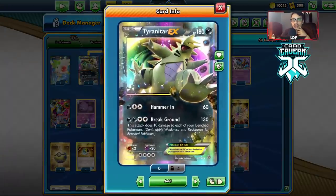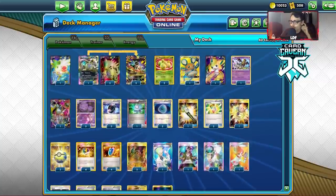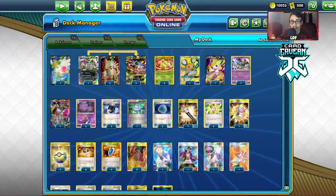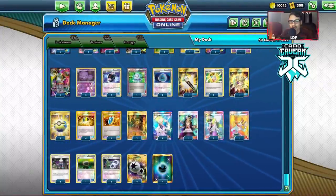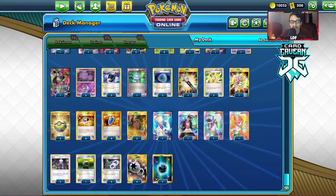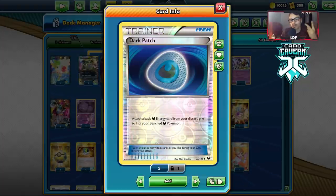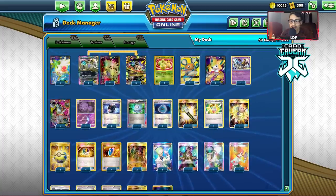You can play Hoopa in here with Scoundrel Ring to grab Tyranitar, Mega Tyranitar, Shaman, and Jirachi. I don't play Scoop Up Net but you could fit one or two. We've got three Battle Compressor, one Computer Search, two Dark Patch, two Mega Turbo, one Field Blower, one Rescue Stretcher, two Quick Ball, four Ultra Ball, four VS Seekers, two Shrine of Punishment, four DCEs, and seven Dark Energy. Sableye could go in here too but you'd need four Dark Patch to support it.